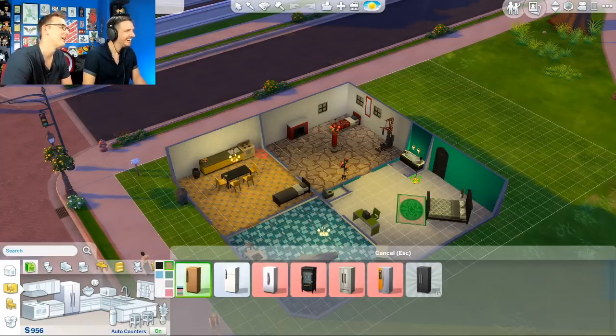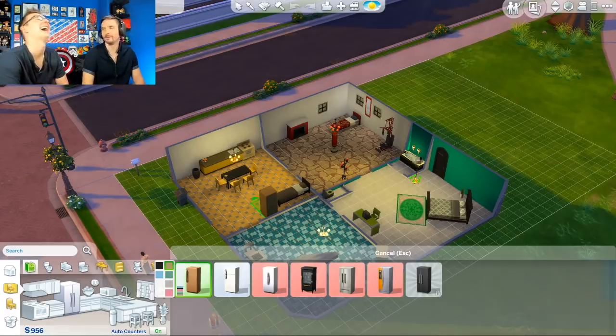Maybe we don't put the fridge next to the stove this time because it burned down. Because I do blame Helga, she's going to get it right at the foot of her bed. That's where we're going with the fridge? Okay. She's going to have to deal with the ice maker all night.